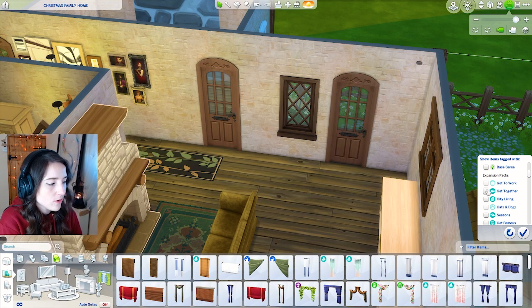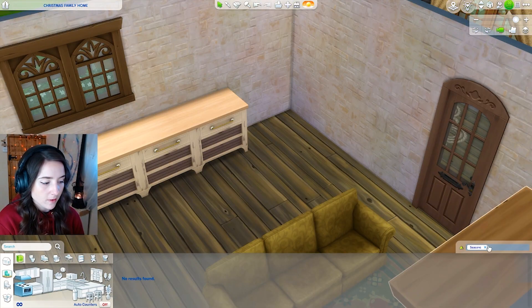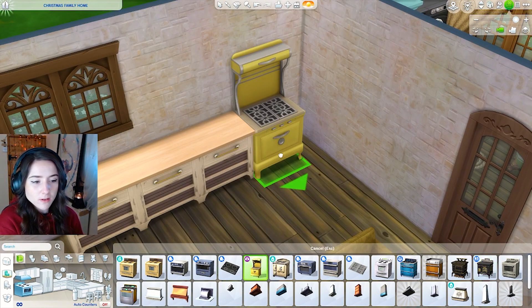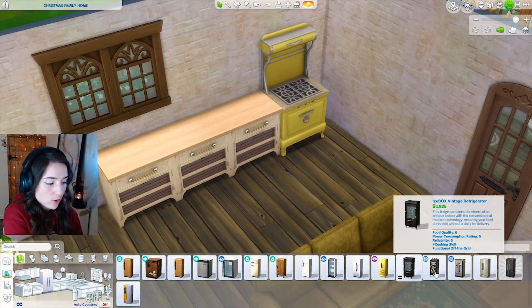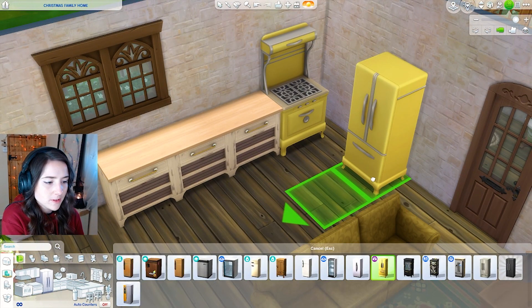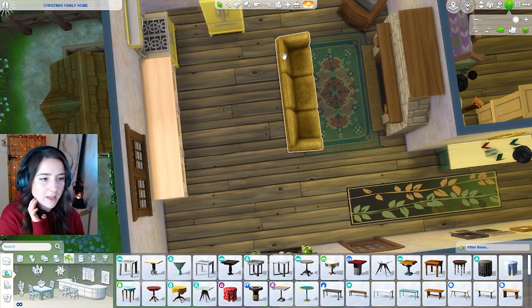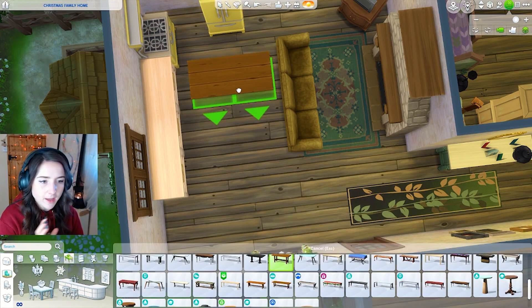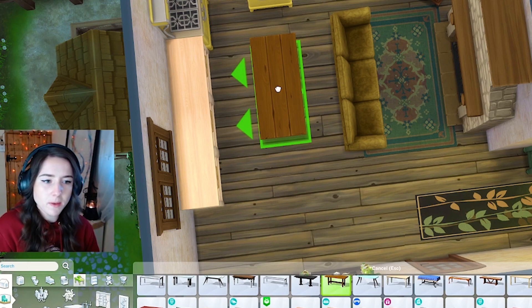Instead of curtains we could just add a wreath around the windows — like that, that's pretty. Definitely need to put a kitchen in. We could go for that — that's actually really pretty — and then I want the matching fridge. The fridge was always in a random place by itself, so I'm going to pop that there. We do need a dining table actually — we could put one against the sofa. I remember she had like a table like this that you could extend when more people came over.